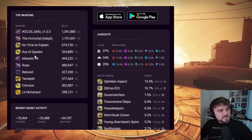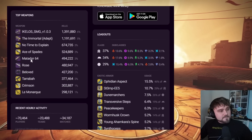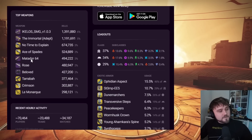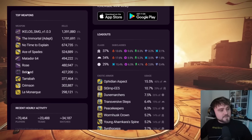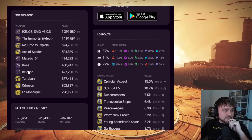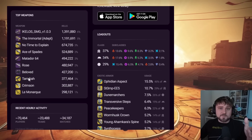Number four goes to Ace of Spades — our first 140 RPM hand cannon, no surprises there. Number five goes to the Matador 64, the best shotgun in the game — make sure you farm Grasp of Avarice. The Rose, if you want to jump into comp, makes it to number six overall. Number seven goes to the Beloved sniper, which is craftable and the number one most used sniper in PvP.